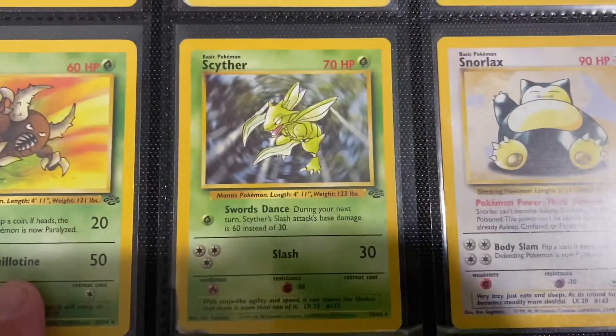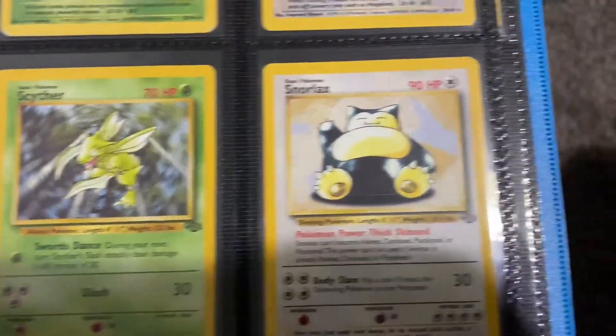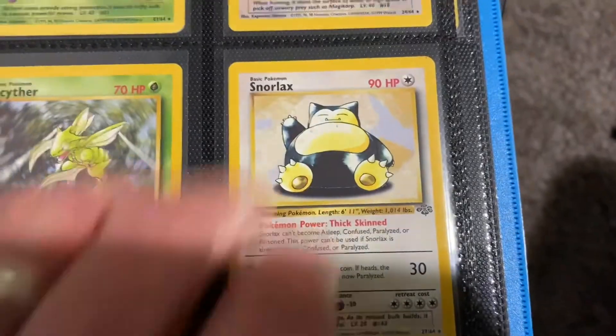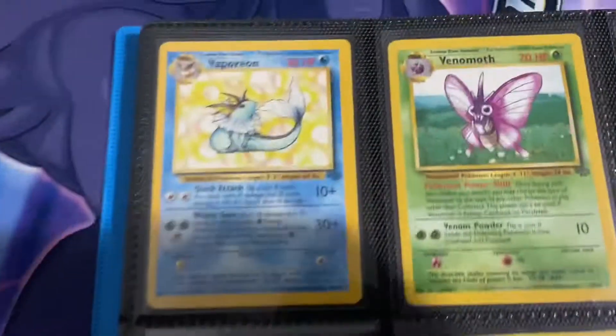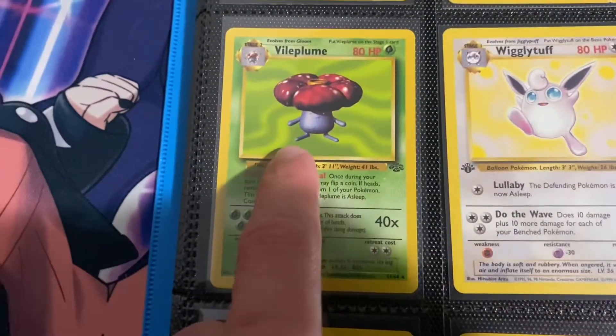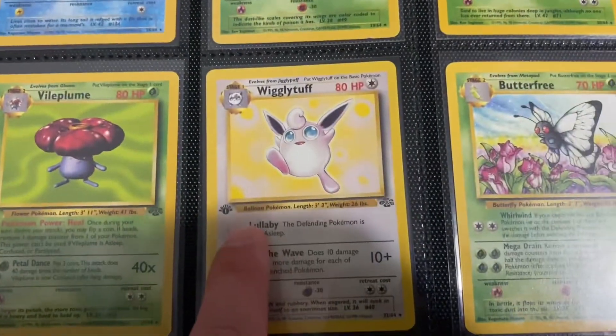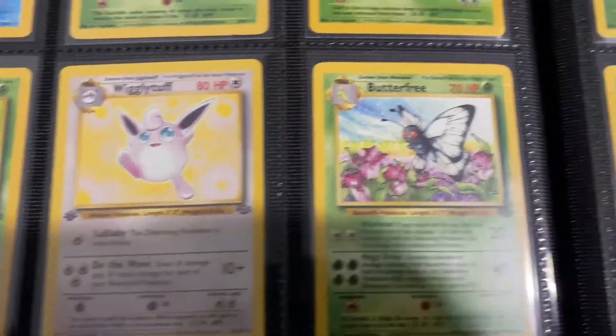Got Pidgeot, Pinsir, Scyther — did I call it Scizor earlier? I meant Scyther, but I call it Scizor. Snorlax — it's just a good card, I like it. We have the Vaporeon non-holo — you got all the bubbles and everything. And I do have a few random first edition sprinkles in there — there's a Wigglytuff non-holo first edition.